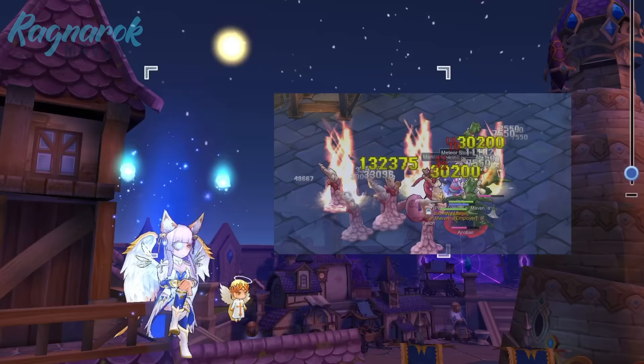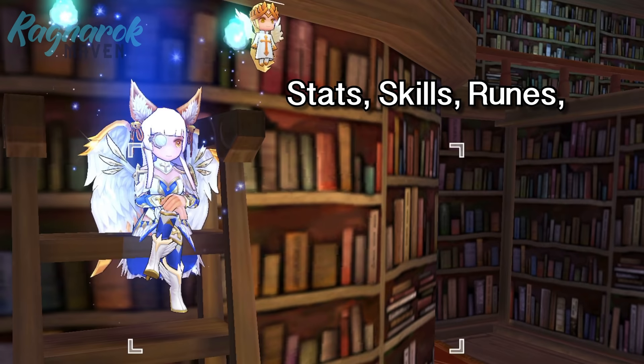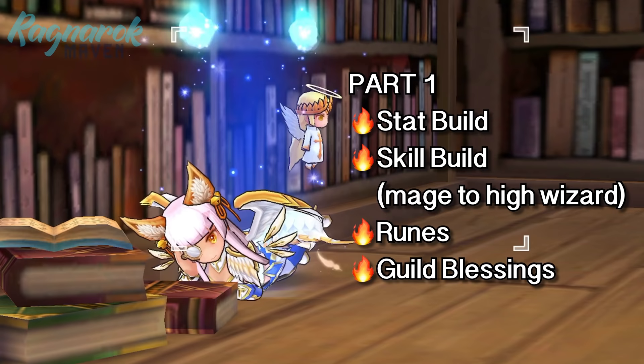High Wizards excel in farming Zenni and materials due to their high damage, single target, and area of effect skills. In this guide, I'll discuss the most important stats, skills, runes, equipment, enchantments, cards, pets, leveling tips, and farming spots. Since I'll be covering a lot of essential topics, I'll be splitting this guide into 3 videos. In this first video, we'll tackle the recommended stats and how to allot skill points from the early game to the late game.